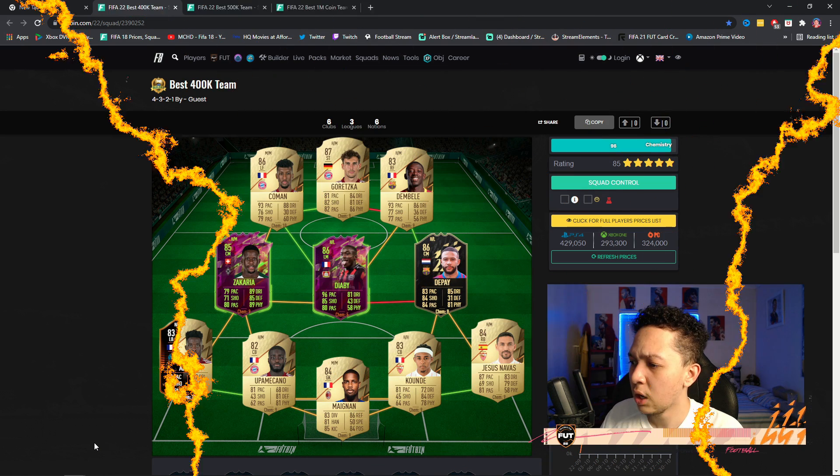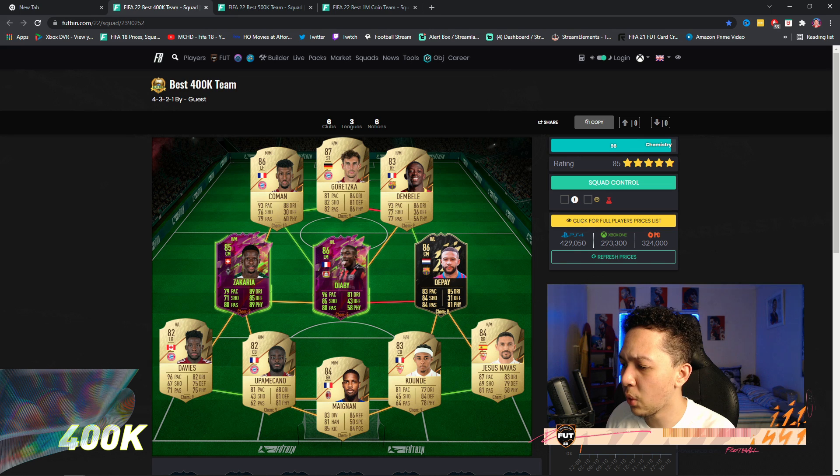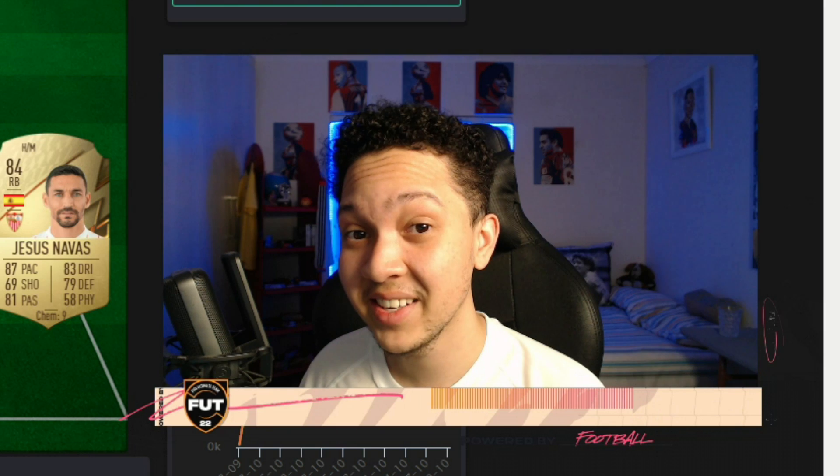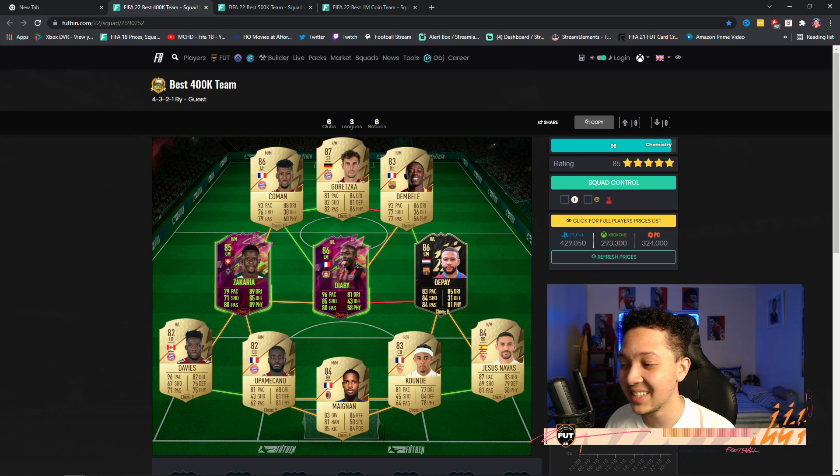Looking at the best 400k team — we're looking at the new Zakaria, which was added on Saturday alongside two or three other cards from the Friday promo. Very unexpected and unpredictable. We're looking at Zakaria and Goretzka together. If I were to play this formation, definitely 4-2-3-1 with Goretzka and Zakaria as CDMs — that midfield is insane. I'd play Abby as CAM, then Dembele and Depay or Colombo as striker.